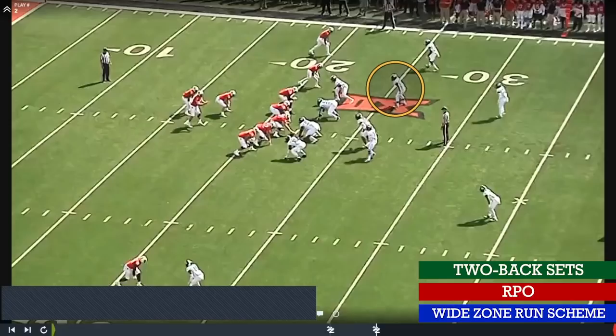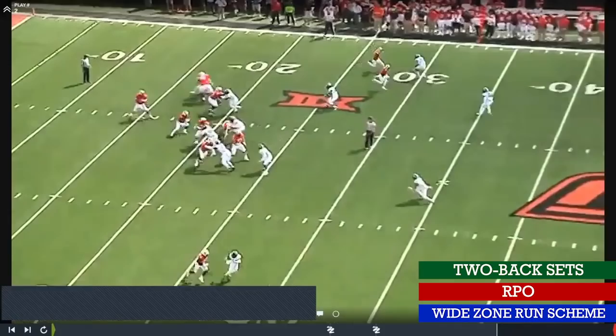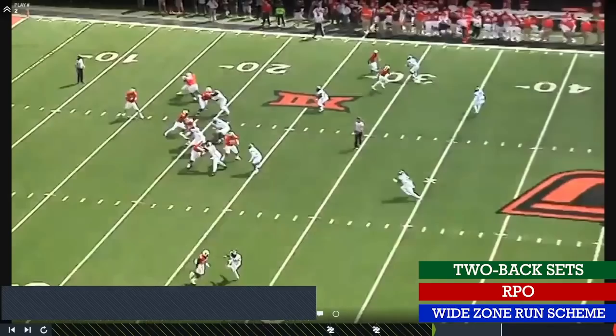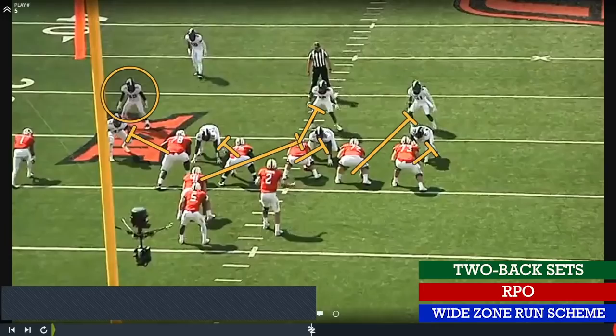He's reading this defender — if he clears out the safety with number two and runs the slant with number one, this guy is the only one that can make a play unless the corner is just really good. You're going to see the clear-out by number two and the slant by number one. There's no reason to throw this ball because that linebacker is hanging out in the window — it's worthless to call that play. But what this does is eliminate that linebacker from the box so he's no longer a run threat. Watch from the end zone — they're bringing the cowboy back into the concept.